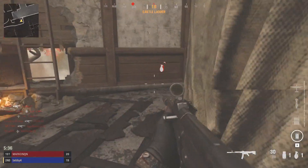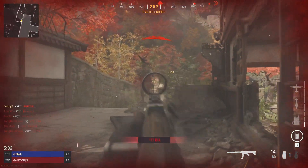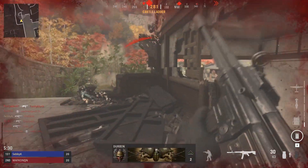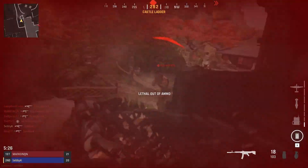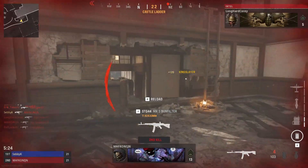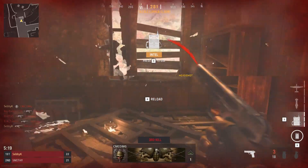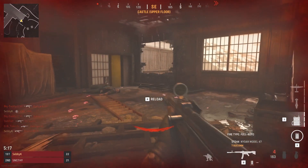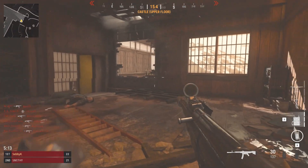So there you have it, Vanguard benchmarked with 8 GPUs. It is not too difficult to run at 1080p, as you'd expect from a competitive first person shooter. These were at ultra, so turning down the settings can gain you extra performance with ease. As seen with our GT 1030, which even on lowest gets over 50fps — about 40fps more than it does on ultra. I hope you enjoyed the video, thanks for watching, please like and subscribe, and we'll see you in the next one.